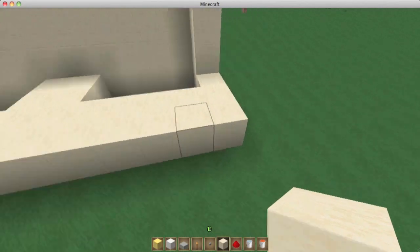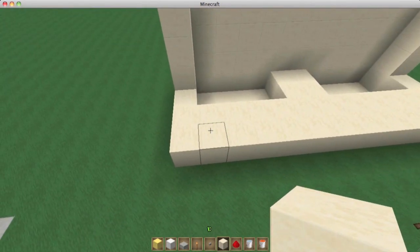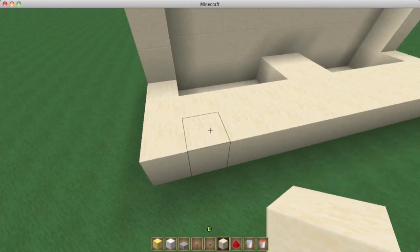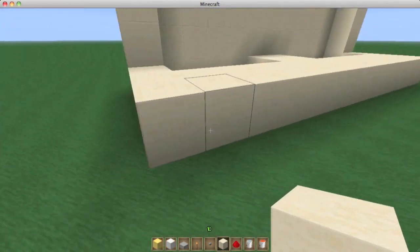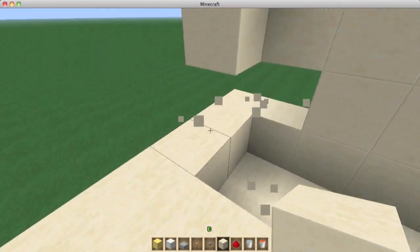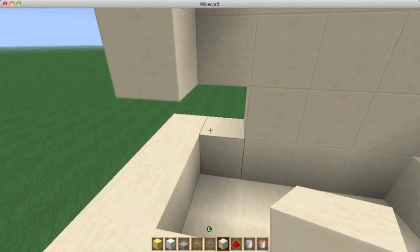Over here we have a 12-block long by 5-block depth - so 12 by 5. Go ahead and create an area; it doesn't have to be sandstone but for this tutorial I'm using sandstone, so whatever material you're using we'll just refer to it as sandstone. Take the sandstone and build 12 blocks that way and 12 blocks back, make it all one block off the ground and fill it in except for these two slots right here. This is the back corner of your little foundation.